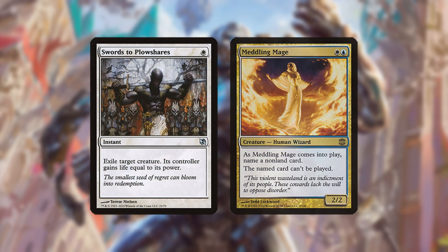Outside of the Karn wish board, the deck can run any of various white and blue interactive cards, such as Swords to Plowshares for creatures or Meddling Mage against combo decks.